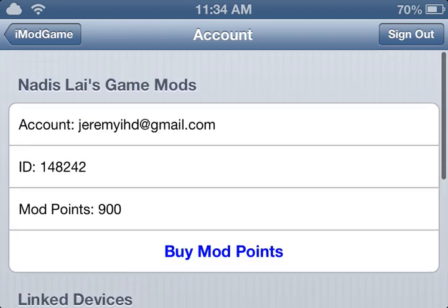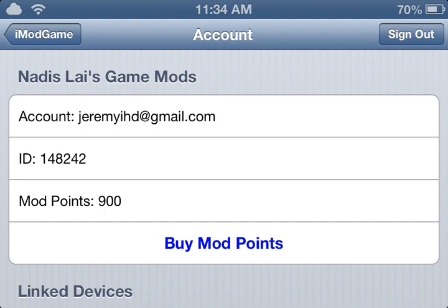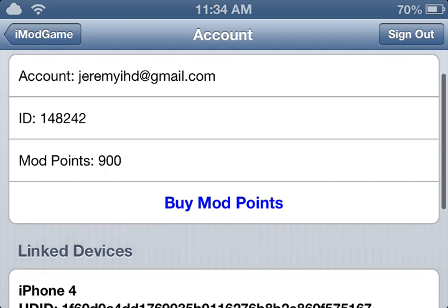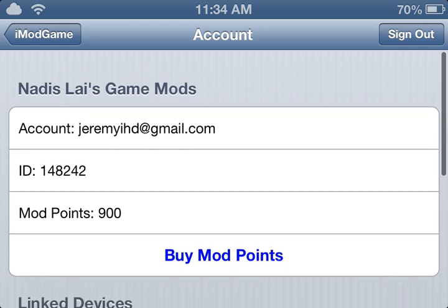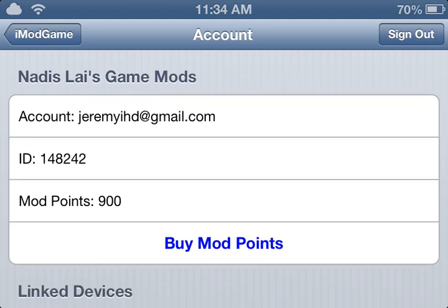I'm just doing a little update on the Clash of Clans hacks. This is the code you gotta type in to get some more points — it's 50 more points. You type in 148242. I'll say that again: 148242.